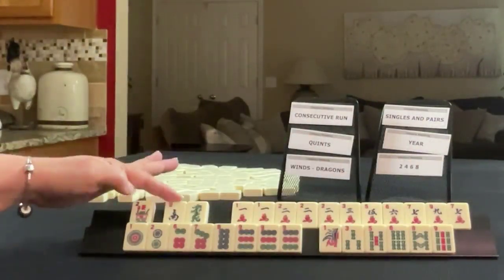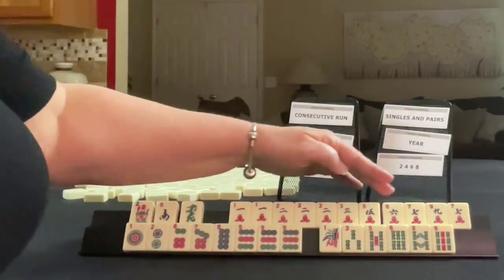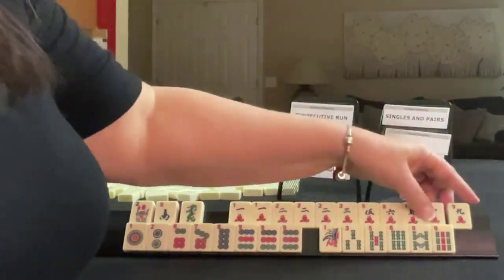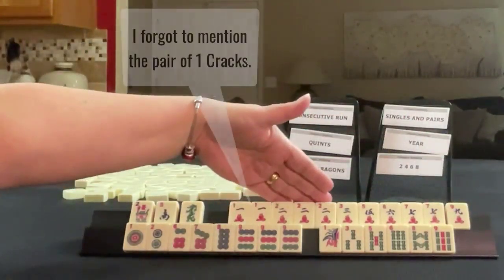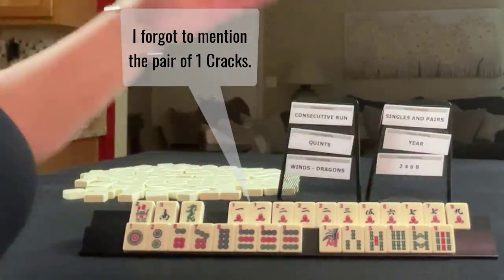We have a flower, south, dragon. In cracks we have one, two, three, five, six, seven, nine. Pung of twos, pair of sevens.